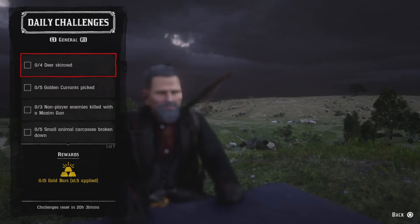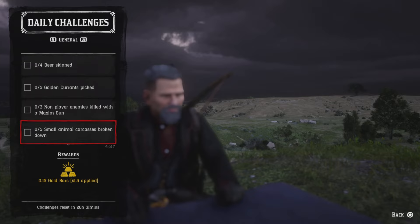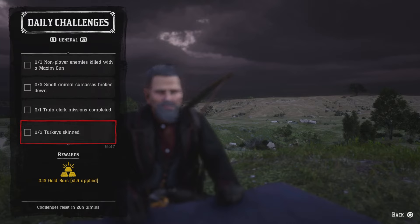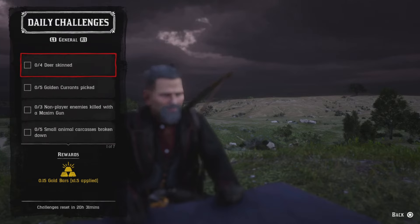We have: four deer skin, five golden currants picked, three non-player enemies killed with a maximum gun, five small animal carcasses broken down, one trade clerk mission completed, three turkey skin, and one visit to the Old Jill Dam.